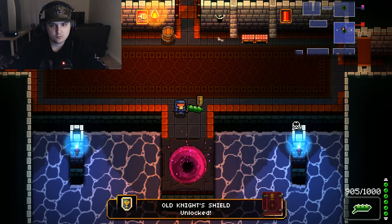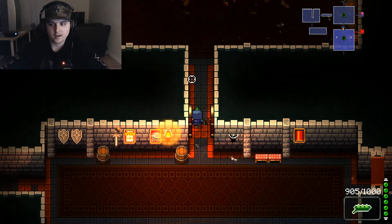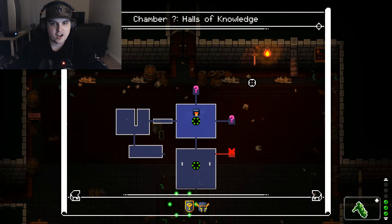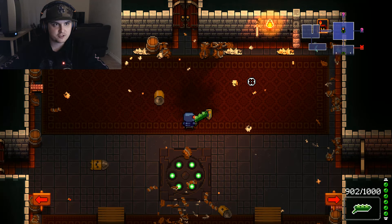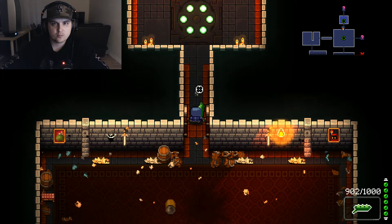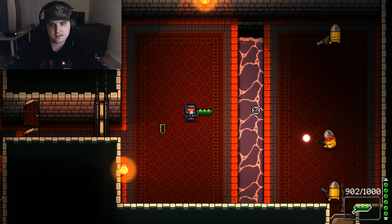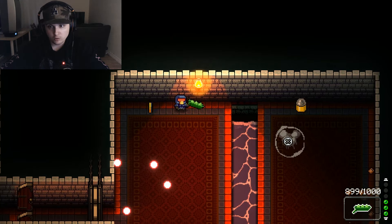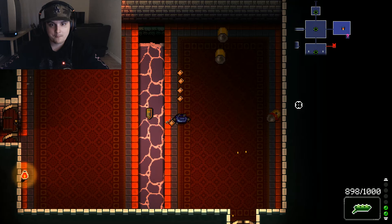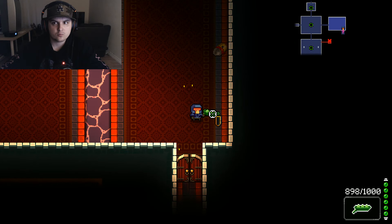I found something in the secret room — this gun is gonna be way better. I also have a shield now — I didn't know about that. And there's a boss item too. Holy crap, this gun has some power! I didn't know about any of this.